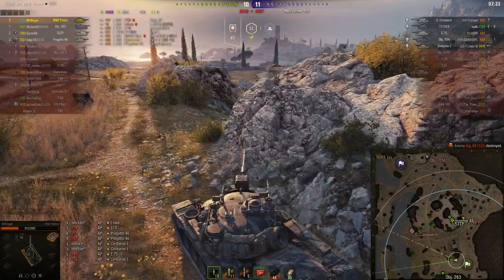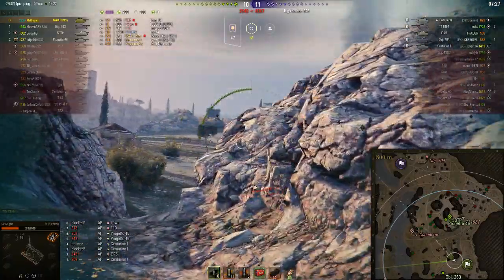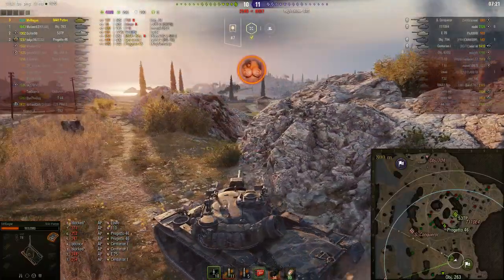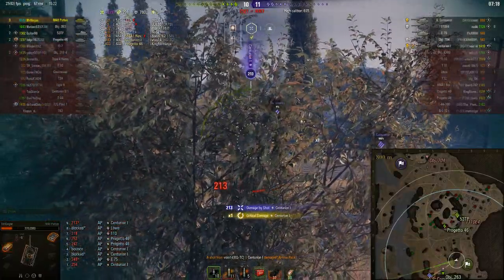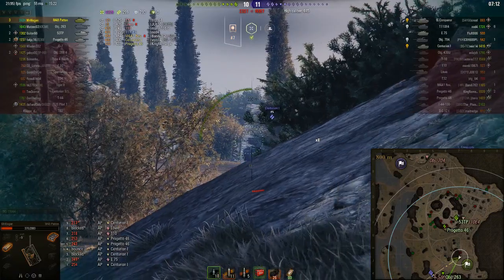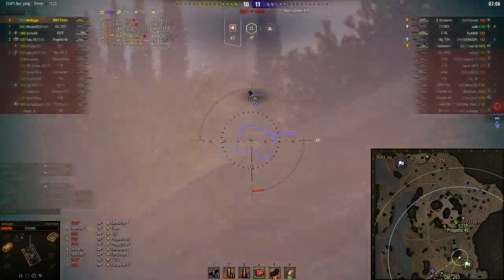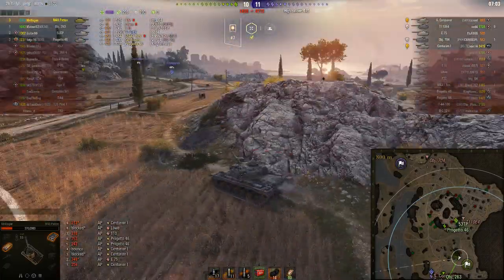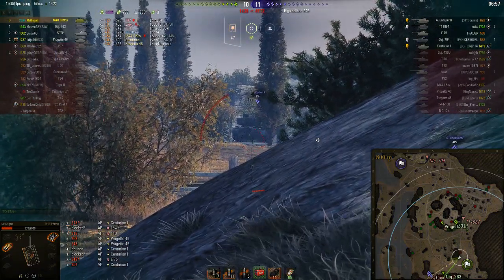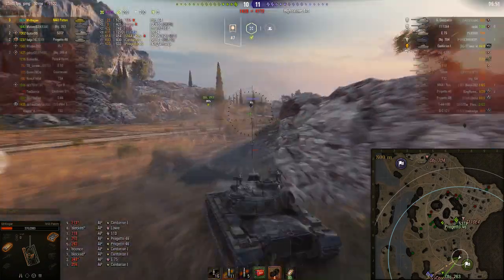Mr. Wiegand looks like he's using a minimap mod — he looks right where the Super Conqueror was first. The only tank not going to kill him in one shot was the Cent 1, which just shot and ammo-racked him. Luckily it wasn't a complete ammo rack destruction — just damage. Unfortunately he used his cooldown to repair his gun. He tries that shot underneath the dead tank one more time but does not succeed.